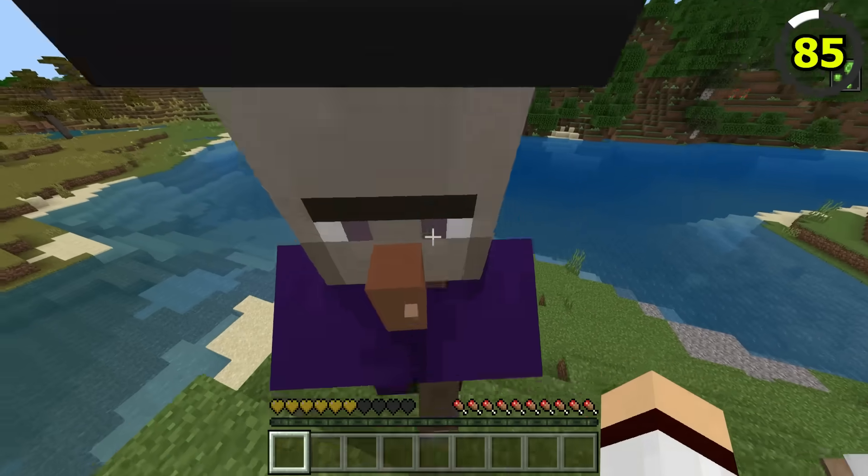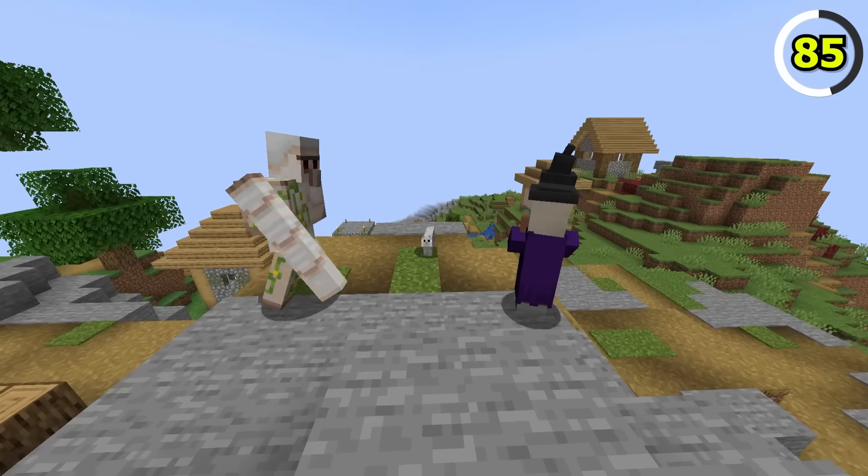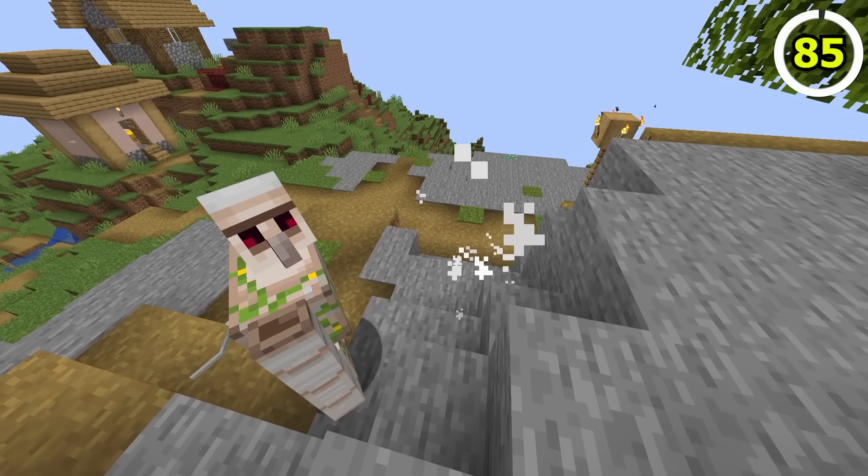In Bedrock Edition, witches are very aggressive, as they'll even go as far as to attack an iron golem. In Java Edition, they're a little bit more chill, as they won't attack an iron golem unless they're provoked.